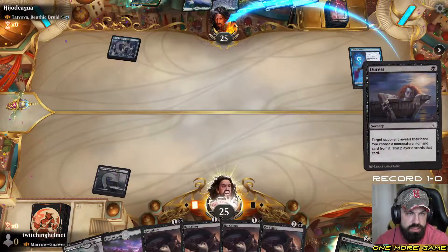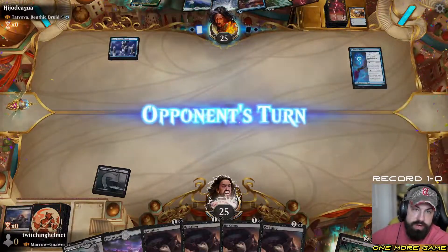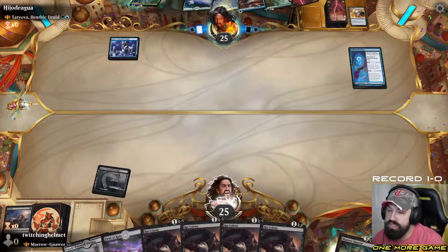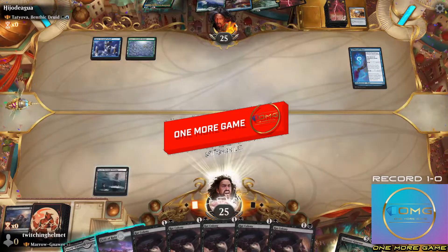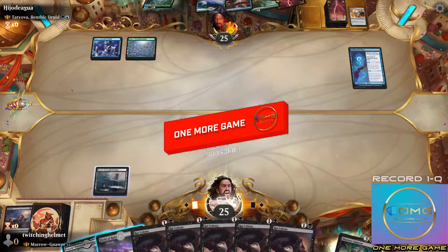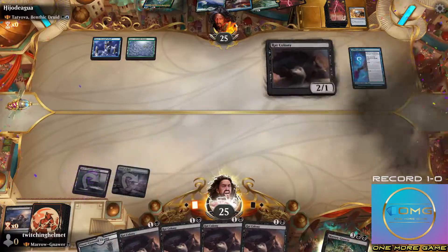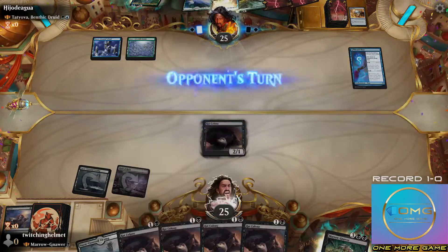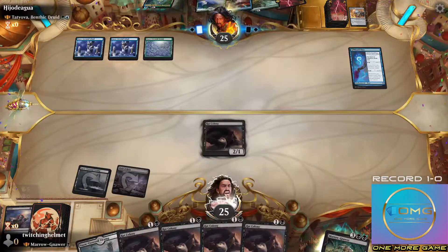Turn one, Duress our opponent. Get rid of the Mind Stone — it's good to get rid of that right now because it slows down their ramp. They do have a Spell Pierce. They have a non-creature spell pierce — but my entire deck is creatures, so that's not going to do anything.